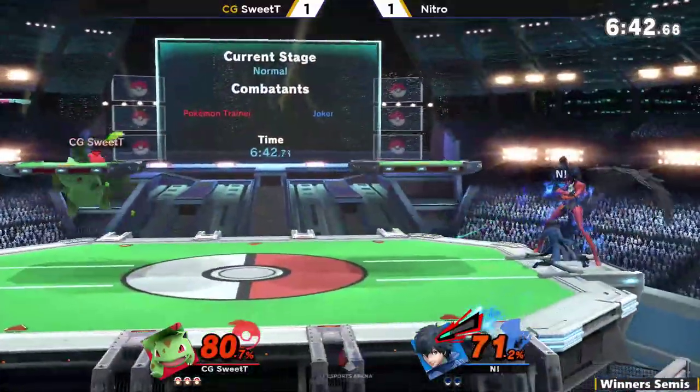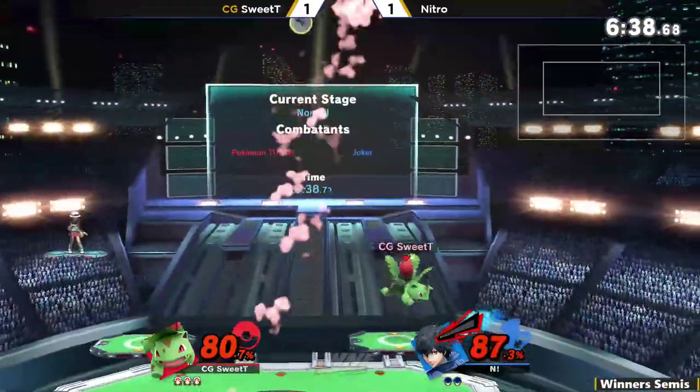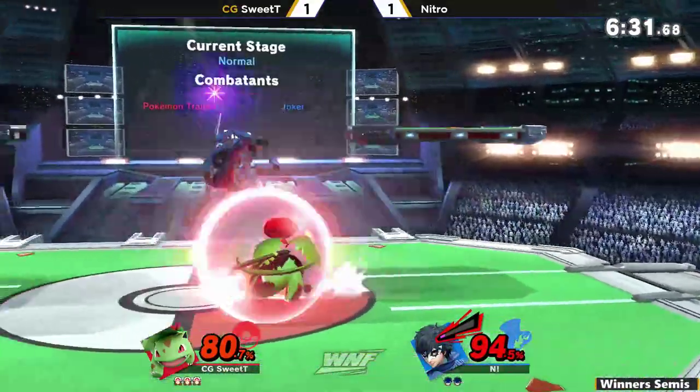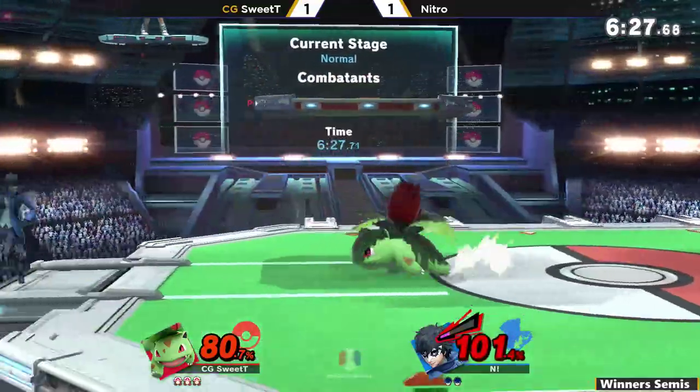Really nice play from Sweet Tea — going for the grab instead of an attack punish, really nice because Nitro did throw out that counter. It would've been really scary at the corner of the stage. Looking at a really nice solid lead from Sweet Tea.